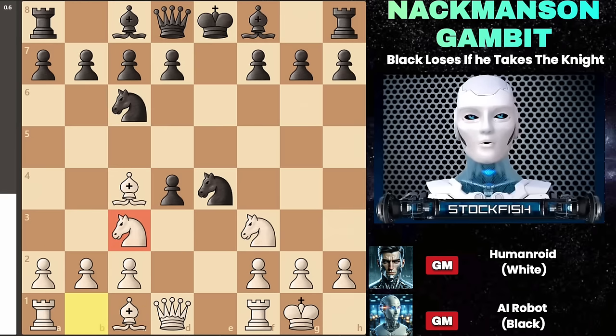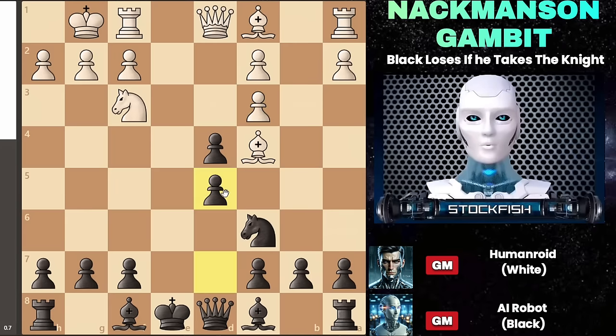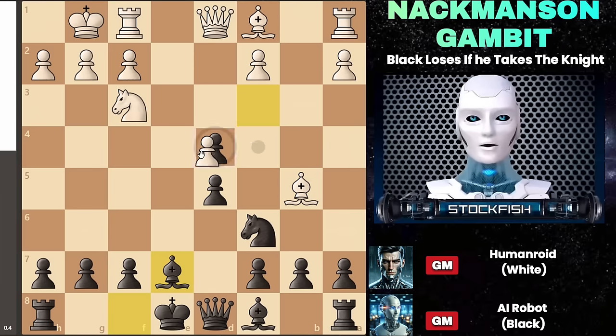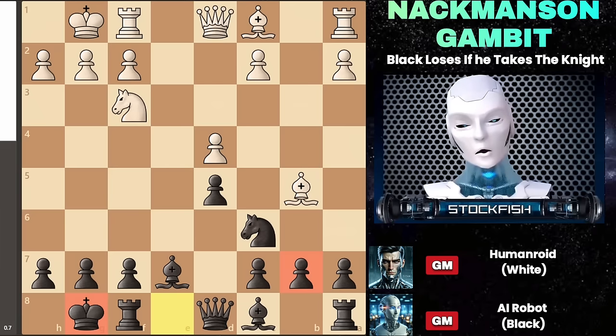I'll demonstrate two straightforward strategies for black to sidestep these traps and reach a decent middlegame position. Taking the pawn might seem tempting, but it's actually a significant mistake — so black shouldn't capture the pawn. Instead, the best move is to play d5 immediately. Since the white bishop is under attack, white will have to move it to b5, giving black time to develop their bishop and then castle kingside. Black is up a pawn and the king is safely castled — the game is nearly equal, making this a solid way to play against the Nackmanson Gambit.